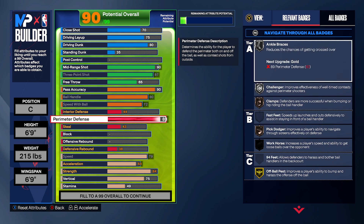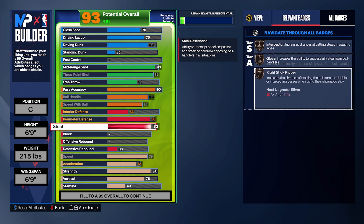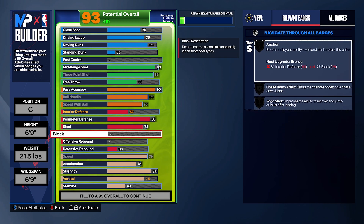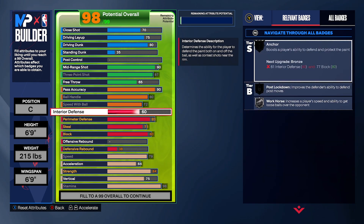Interior defense — I'll tell you a different option, but right now we're not going to focus on it. Steals we're going to have at 73 — that's going to unlock all three badges: gloves, deceptive, and secret reaper is going to be unlocked. Blocks we're going to have at 80. Put the rest into stamina because you're going to max out stamina.